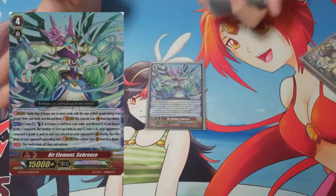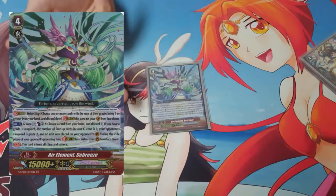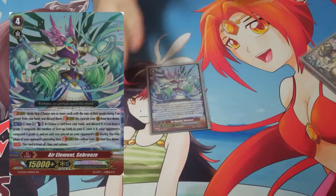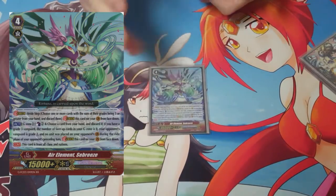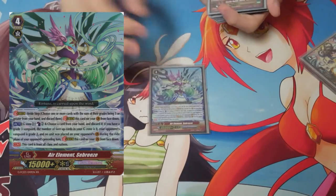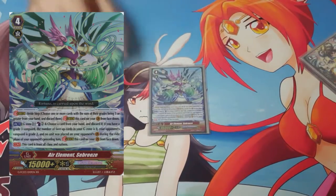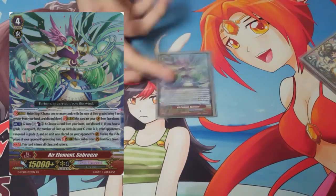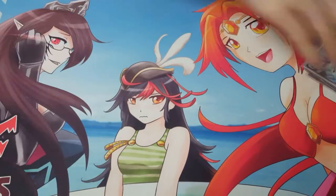Seabreeze — this is a rush deck and a pre-GB deck, but if you are open with three counterblasts and you're able to do a Seabreeze with a Florentine, it's disgusting. You give your rearguards plus 3 in stride while your opponent's at only a 9k or 10k base at grade 2. And not to mention your crit that unflips could automatically replace for this, and your stride break replaces for this card. It's a pretty good card in this deck.